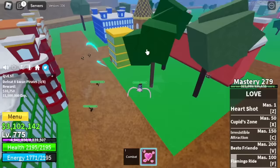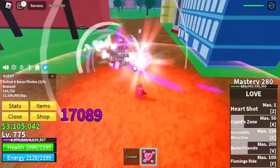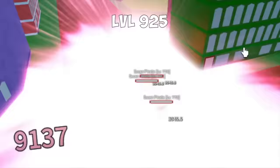In the 2nd Sea, the target is the Swan Pirates. One combo is enough: B skill, X skill, and Z skill. You don't even need to use the Best of Rendo. So we're going to grind here until level 925.